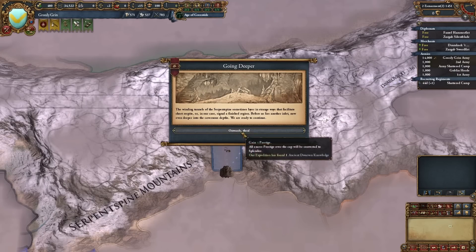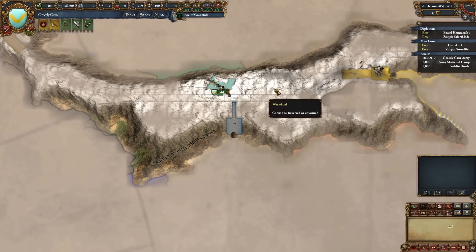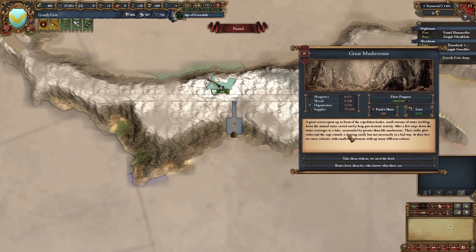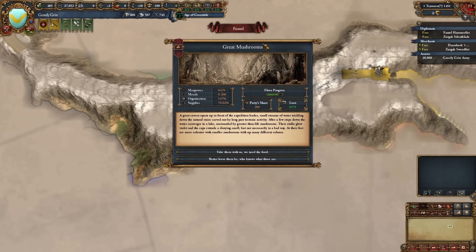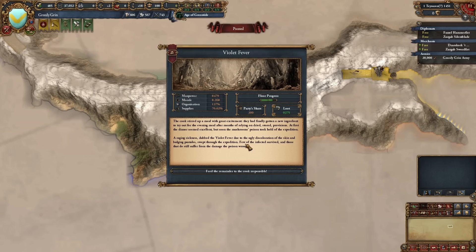I said I want to show strength on Segdir, but there's also an argument to just take them out straight up. Great cavern opens up — small streams converging to a lake surrounded by massive glowing violet mushrooms. We need the food. Violet Fever: the cooks used the new mushroom ingredient, but the mushrooms' poison took hold — a raging sickness with ugly skin discoloration and bulging pustules swept through the expedition. Few of the infected survived. You lose troops attempting to get food, but sometimes you have to try.